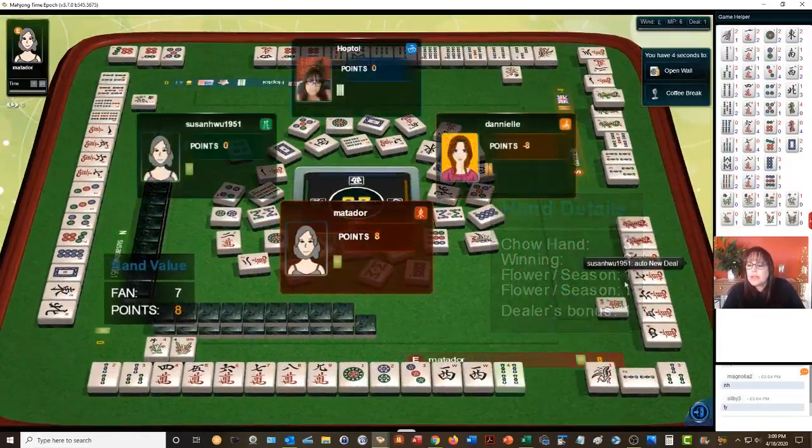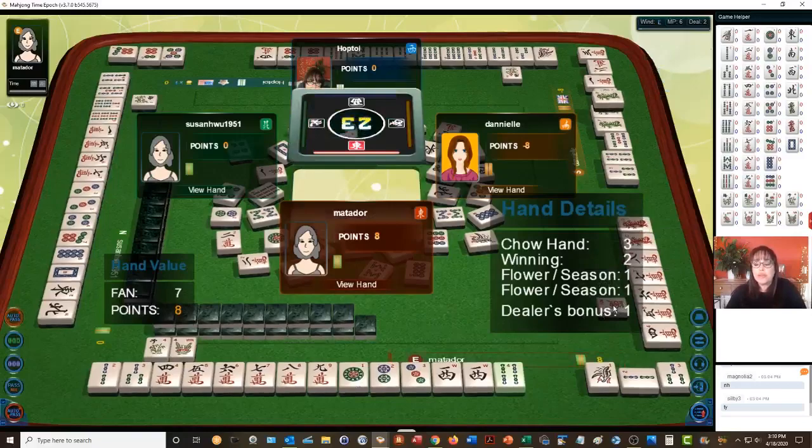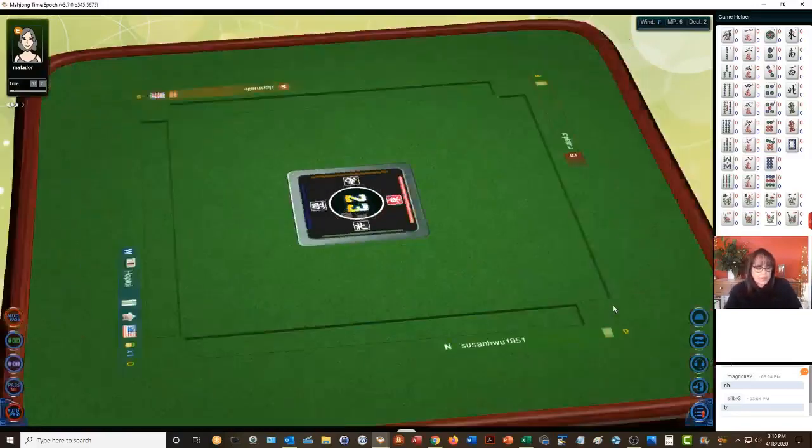We were working on a pure straight or open straight — all chow — and they won. Two points for winning, they have a flower and a season and the dealer's bonus. Each flower, no matter what the number, you get a point for that and two points for winning. So really between flowers and your hand you need a minimum of four points. Let's work on that — I'm still learning the scoring myself.